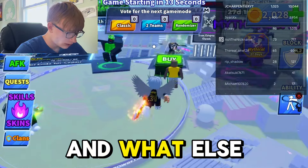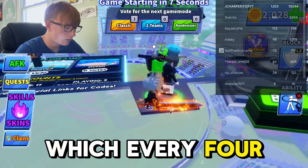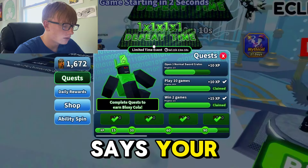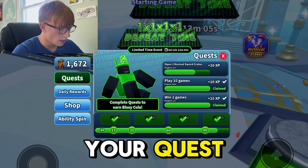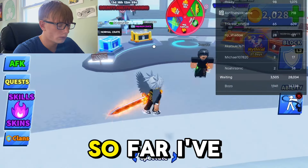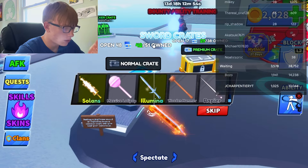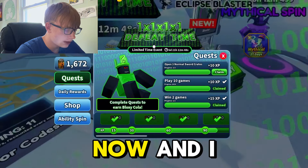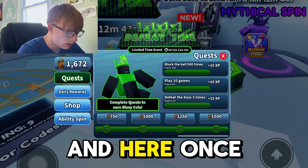We also have the boss, which appears every four rounds. Up at the top you choose your game mode. There's a quest tab where you can earn XP by doing quests — for example, open three normal sword crates. I've opened two already so I'll open one here and then go back to claim my XP.